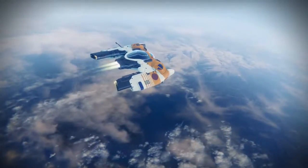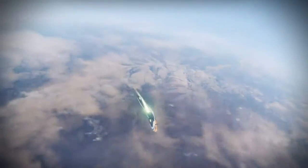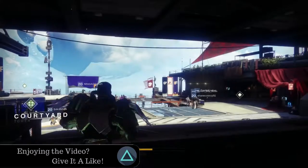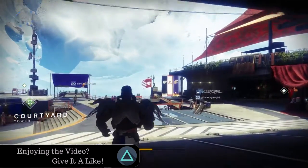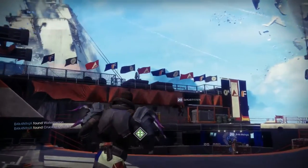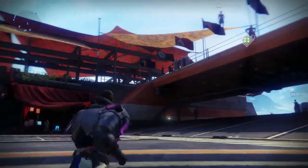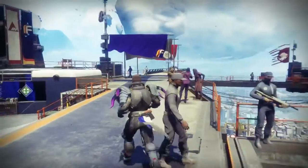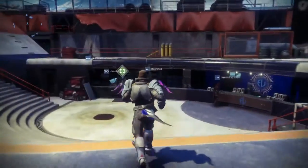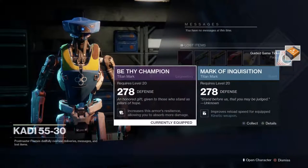Each faction will return to the tower to ask you to pledge your loyalty. Before you can make this choice you must first reach level 20 and gain access to the tower. You can pledge to one faction per character. Your mission is to complete activities — public events, lost sectors, strikes, the raid, or the Crucible — and earn faction tokens that you turn in for packages full of loot.